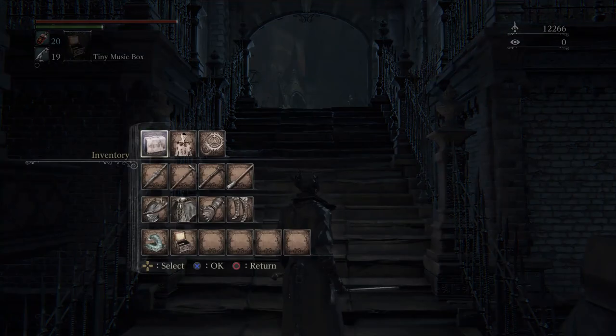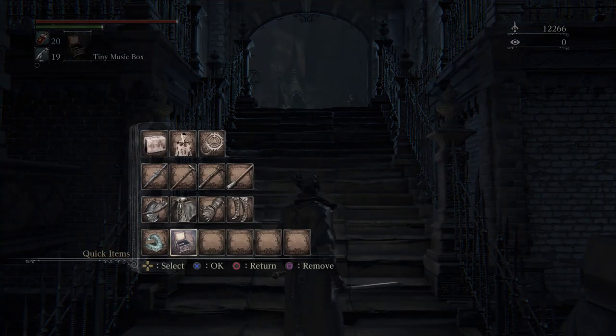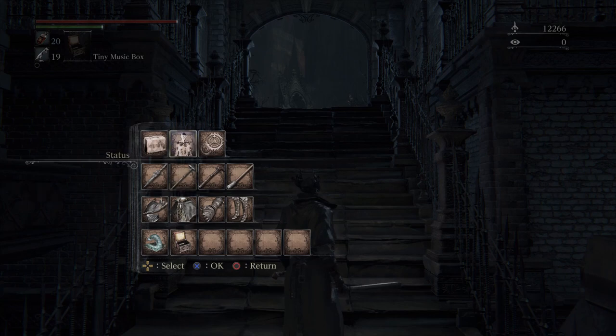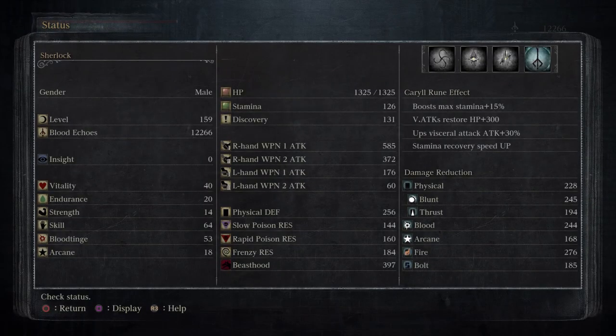Hello gamers, it's the Cav and this is my guide to defeating Father Gascoigne. I'm showing you a couple of things: first is the music box, second is the threaded cane. This is a second run through for me, but this really is a guide for the first time round that you encounter this amazing boss.